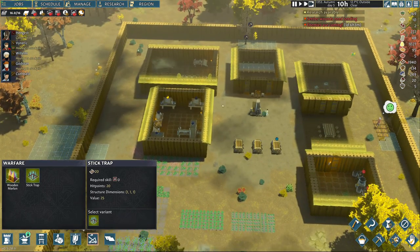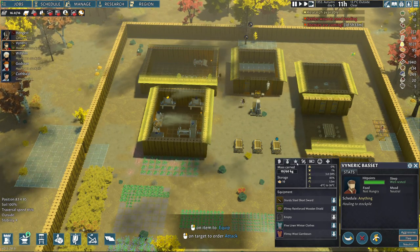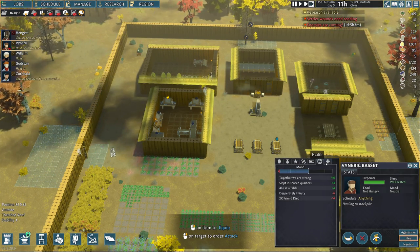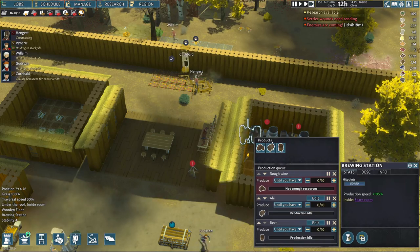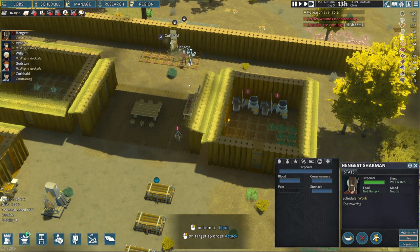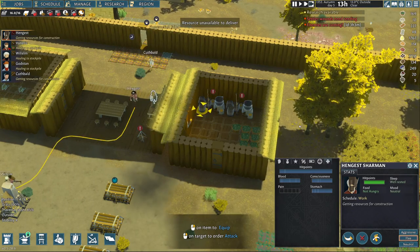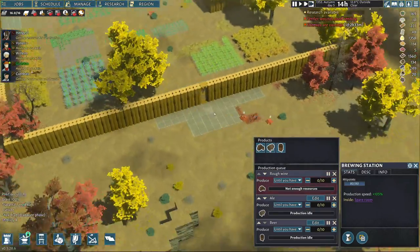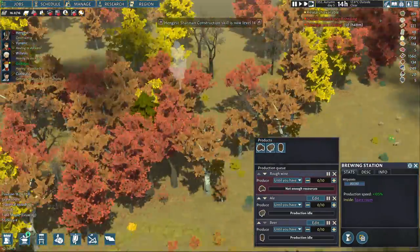We're waiting — oh god, he's still bleeding. What's wrong? He's desperately thirsty, okay. Can we start and prioritize? Unable to restore the liver. Okay, so we don't have enough resources — we need to harvest some stuff. I don't have much drinks, that's the thing.